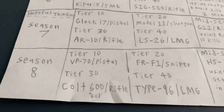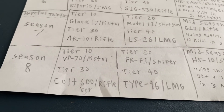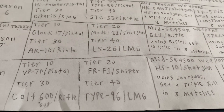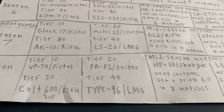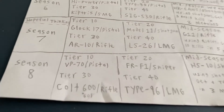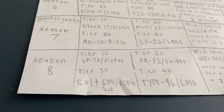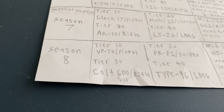Finally, Season 8. The VP70 pistol can be a three-round burst pistol and actually compete with the Diamatti. It could have 15 rounds. The FR-F1 is basically a bolt-action sniper rifle — have like five to ten rounds. Then there's the Colt 600, which in real life is a Colt 601. I don't like naming it that, but it's going to be a rifle — I hope it has 30 rounds and it'll be like a fully automatic M16.